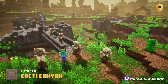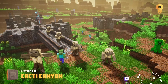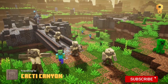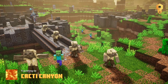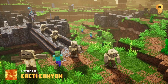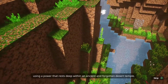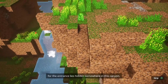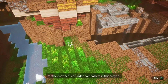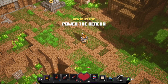This one looks dangerous — there's some necromancers and some enemies that start with an S, I can't remember what they're called. There are a lot of modded-style zombies in here. The level description reads: 'The Arch-Illager seeks to summon armies of the undead using a power that rests deep within an ancient and forgotten desert temple. Finding the temple is an adventure in its own right, for the entrance lies hidden somewhere in this canyon — a sprawling maze of malevolent mobs and lost secrets.'